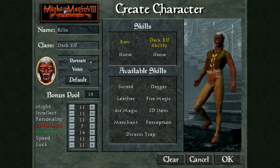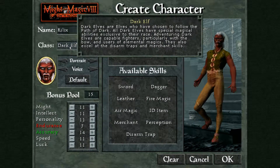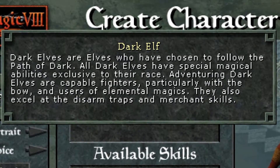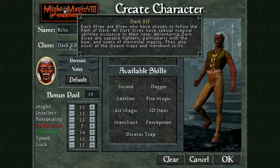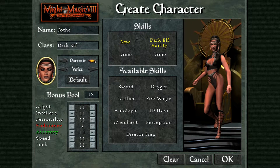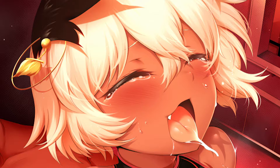Dark Elves are very similar to Vampires in the sense that they also can learn a lot of different skills and only grandmaster a few of them. But they focus more on archery and utility skills. When it comes to magic, they can learn elemental spells and the unique dark elf ability, which allows them to get better prices at stores and charm people using their soft shiny dark skin.